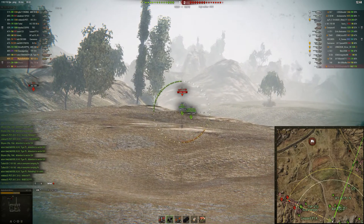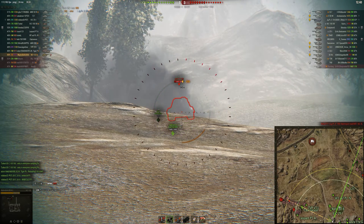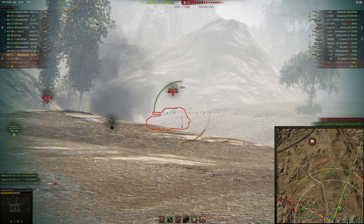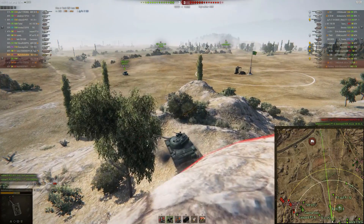Focusing back onto the hit counter — I'm going to take a shot at this Yegaru as you can see. I pen him, and in the top left you'll notice it tells you your overall damage, damage for that tank, damage you've totally dealt to that tank, and which tank it is.